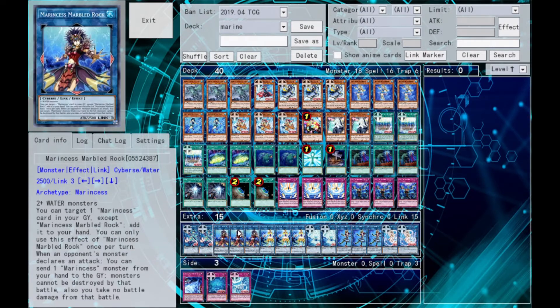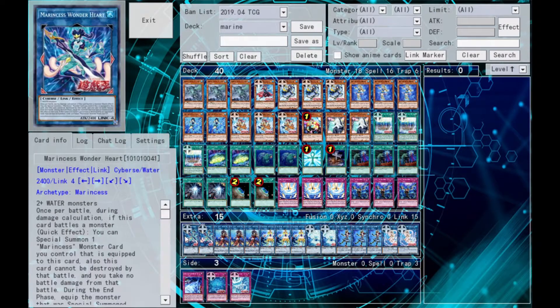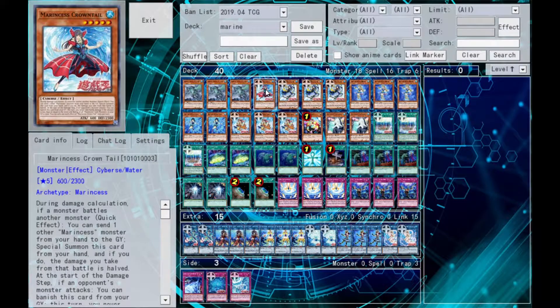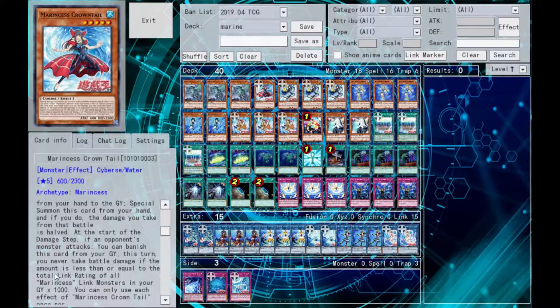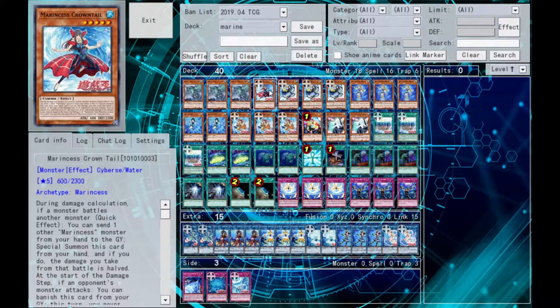Gamma Seal is an obvious choice because we run all Water Monsters — just get rid of one of your opponent's troublesome negation monsters or anything bigger than 4,400. Crowntail is a one-of. If a monster battles another monster, you can get rid of a Marine Cess to summon it. More importantly, if it's in the graveyard late game, you can banish it to prevent damage so long as it's less than or equal to the sum of your Marine Cess link monsters' link ratings in the graveyard times 1,000. That's why it's a one-of.